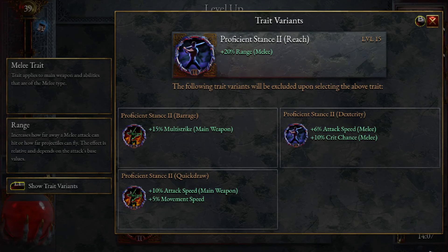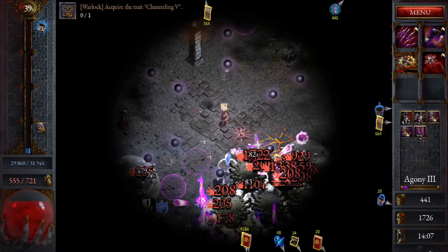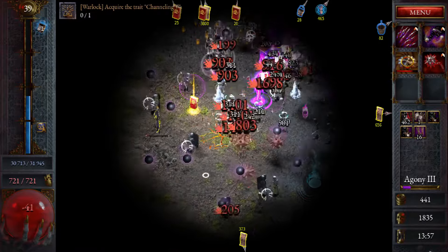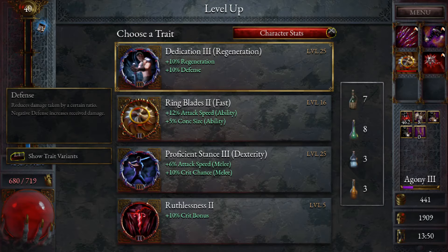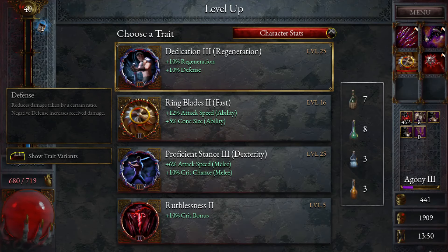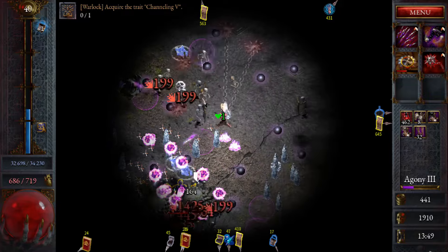We do want to get our proficient stance going, but it's not really giving me the best options. We could just take melee range, it doesn't hurt. We're doing pretty good here — wouldn't mind more max health at some point. Ring blades — crit would be ideal. We've got regen and defense, I think we take this one. Could take even more regen too, but let's go for the big crits on it.